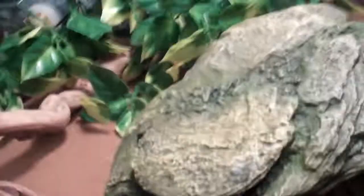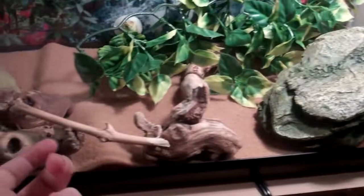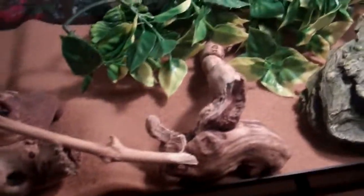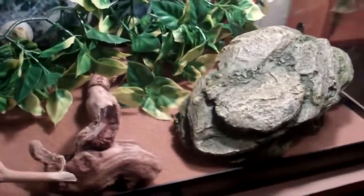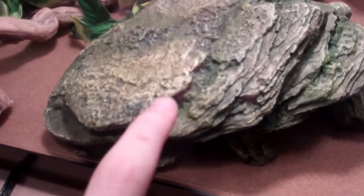Alright, one tour of the tank — there's a warm hide, it's like a little mini cave right there. This is supposed to be a desert background because I've got caves, wood, and desert plants, but I do have a rainforest background up right now. I'm gonna get a desert background soon — I just couldn't find one. So don't judge me, it's all mixed up today.